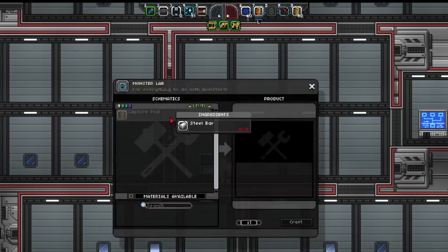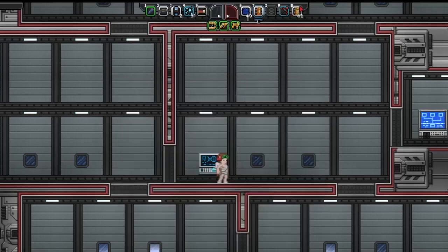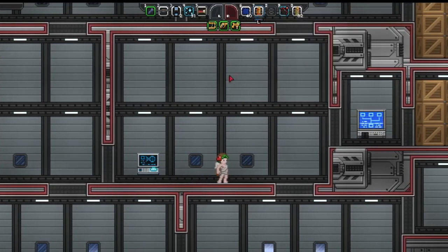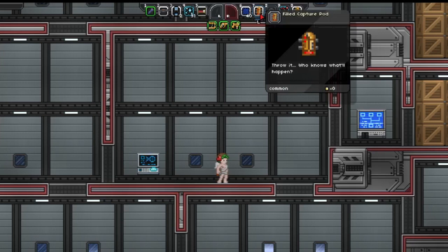First things first, when you place the Creature Station, you have to create Capture Pods, and those require 8 steel. I created a whole bunch for myself, and I actually have one filled here. Now as you can see when you highlight it, after you've captured a creature, it just says filled.